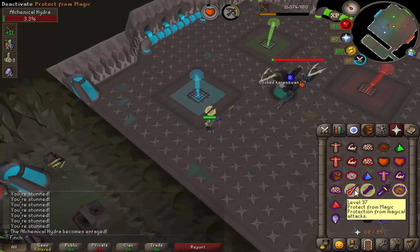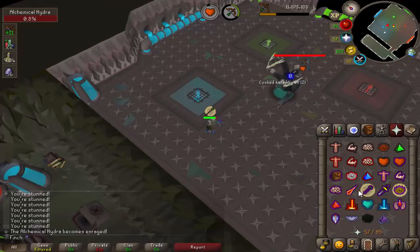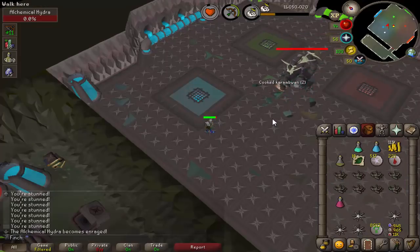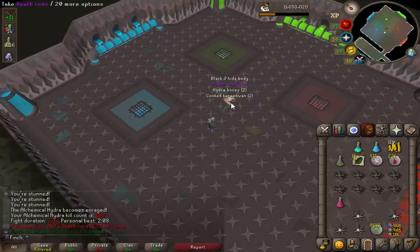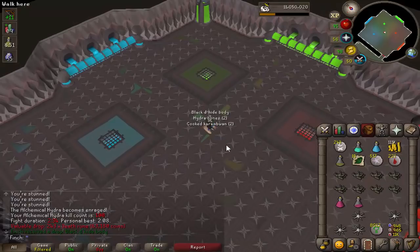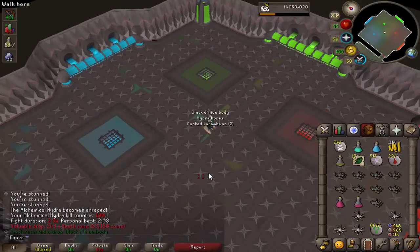We got kill number 100 coming in. I'm really enjoying the boss, I have to say. I think it's really fun and the drops are really good for Iron Man, to be perfectly honest. I suppose the only downside is the Heavy Prayer Potion cost and also scales, but that's fine. Definitely going to keep doing these tasks until I get all of the uniques that I want.